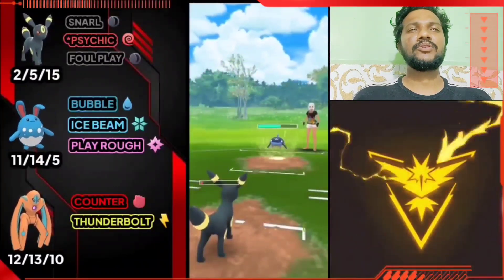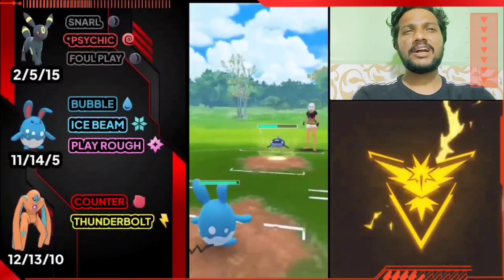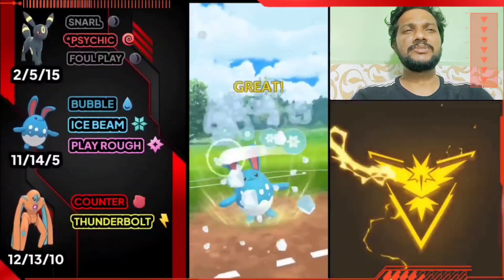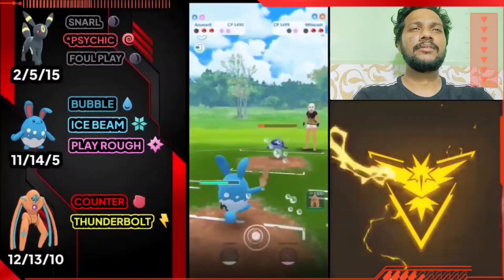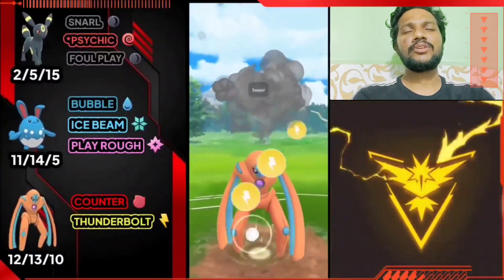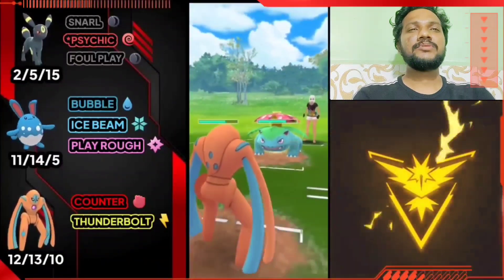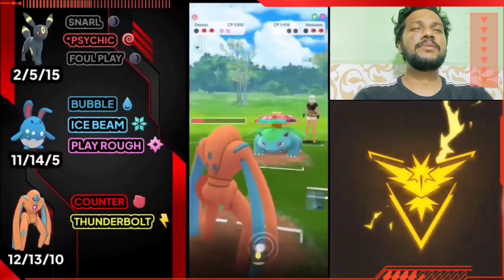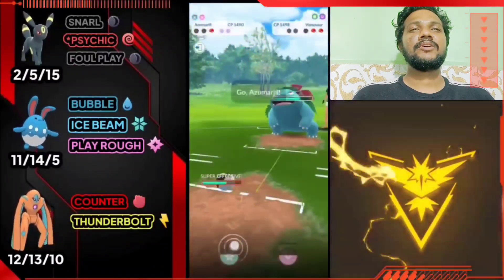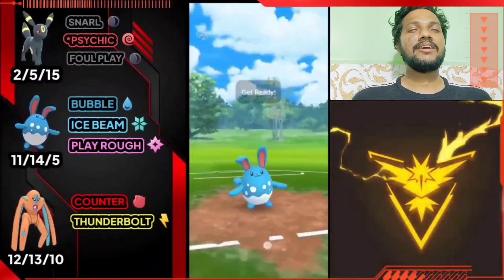I'll use Azumarill's Bubble for damage. If the opponent uses Blizzard or Mud Bomb, there's no effect. I'll use Ice Beam which will damage because of Ground typing. The opponent has shield advantage in the back, so I'm definitely not using Deoxys Defense — Thunderbolt has no effect. Now there's a Venusaur — if I don't have Thunderbolt I have to use a shield because one Frenzy Plant will take out Azumarill's health.